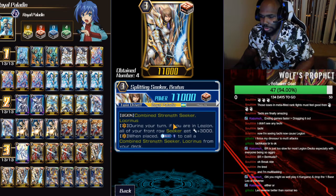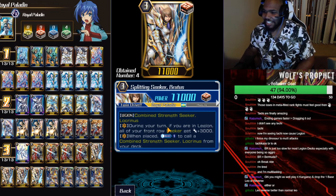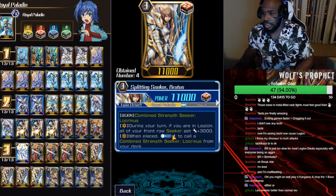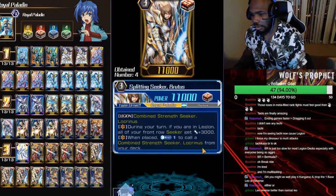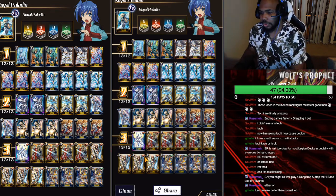We're playing four of Spling Seeker Brutus. He legions with Combined Strength Seeker Lucranus. During your turn, if you are in Legion, your whole front row gets plus 3K — only for Seekers. And when he's placed, counterblast one to call the Legion mate from your deck. He's really good. You want to call him last in the deck because he puts up your intercepts for minimum counterblast, keeping your defense up after you push with crits. Super good going first and good going second.